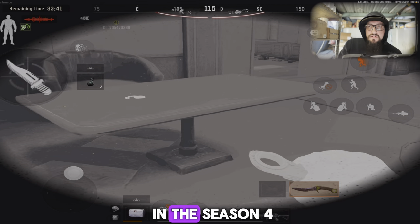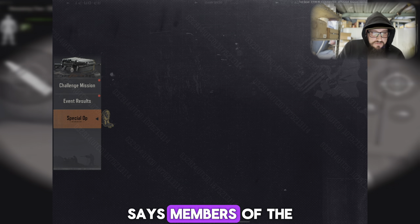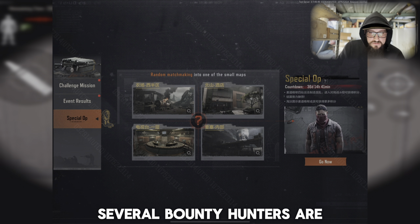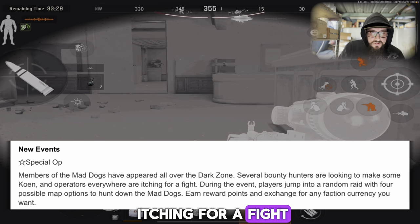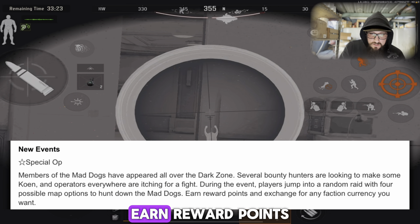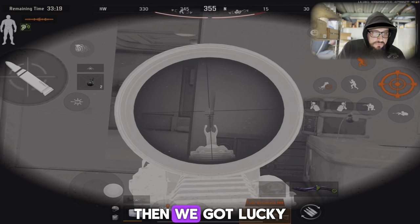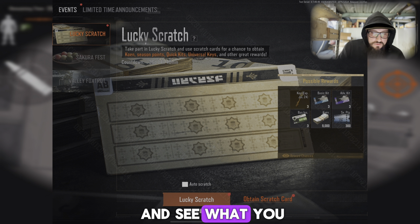New events: Special Ops — members of the Mad Dogs have appeared all over the dark zones. Several bounty hunters are looking to make some Koan and operators everywhere are itching for a fight. During the event, players jump into a random raid with four possible map options to hunt down the Mad Dogs, earn reward points, and exchange for any faction currency you want. Then we got Lucky Scratch — complete missions to obtain scratch cards, then try your luck and see what you scratch up.